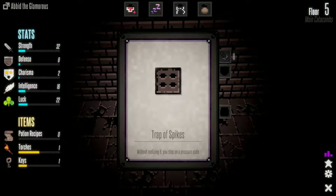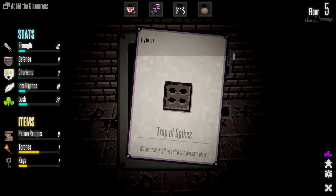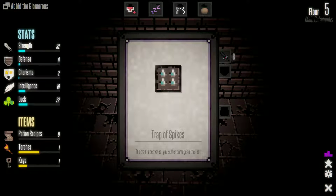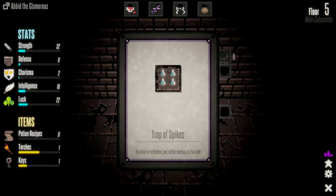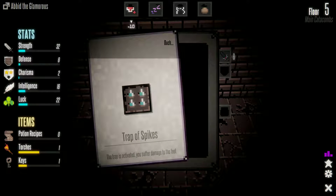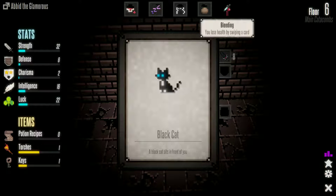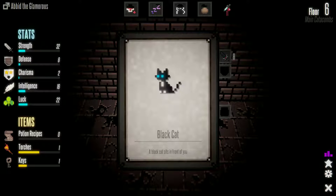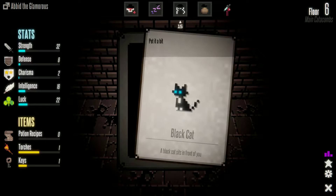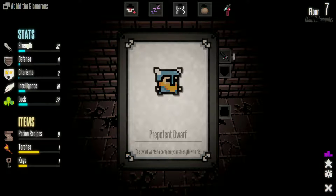Trap of spikes — without realizing it, you step on a pressure plate. Jump with all my strength or try to run away? Run away — you suffer damage to the feet. Ouch. Oh no, bleeding — you lose health by swiping a card, 11 damage. That's not good. A black cat sits in front of you — pet it a little. We can pet a cat! I'm going to die from the bleeding anyway.